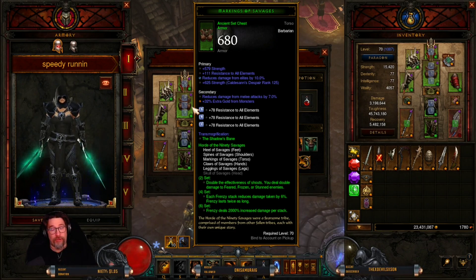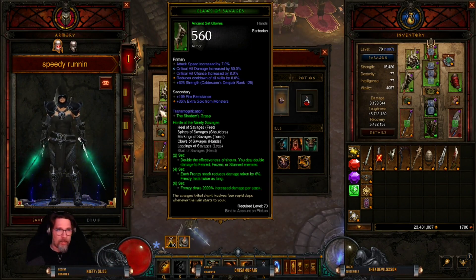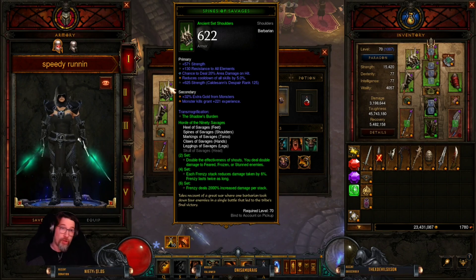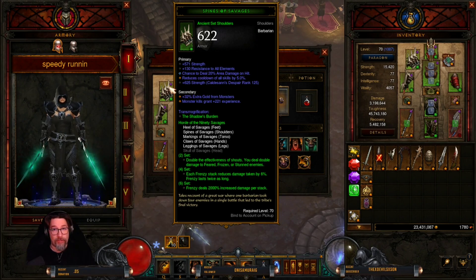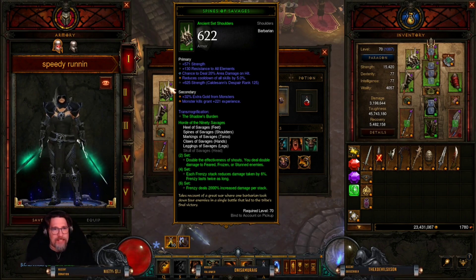I went for the chest piece — you can also go for the helmet but I chose chest. You want strength, all resist, and reduce damage by 11% (10% is acceptable but 11% is preferred). For the gloves you want attack speed, critical hit damage, critical hit chance, and cooldown, all maxed out. For the shoulders you want strength, all resist, 20% area damage (very helpful for Battle Rage), and reduce cooldown of all skills by 5% — normally you'd want 8% but I rolled area damage instead.